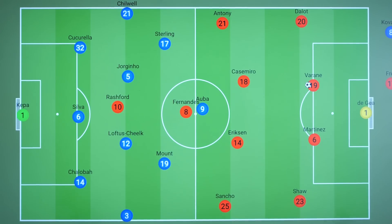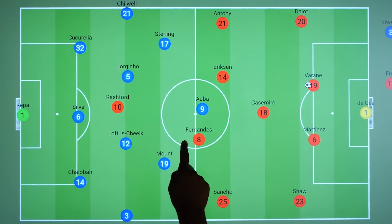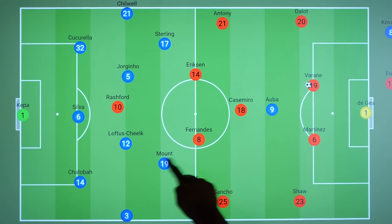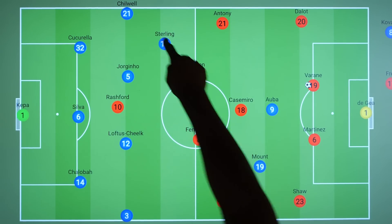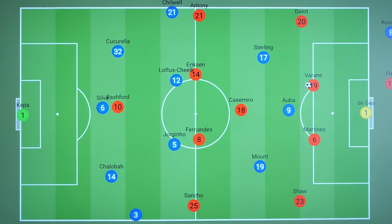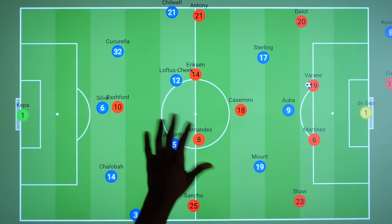We'll begin by looking at United in possession. This match can essentially be split into before and after Kovacic came on. When United were building up, Chelsea were not the most aggressive in their press. For the most part, United set up in a 4-1-4-1, with Fernandes and Eriksen pushing much higher than Casemiro. Chelsea would essentially look to set up in a high-to-mid block that looked like their default shape, and Chelsea were highly conscious of the fact that in their default shapes, there were 3 vs 2 down in the midfield.